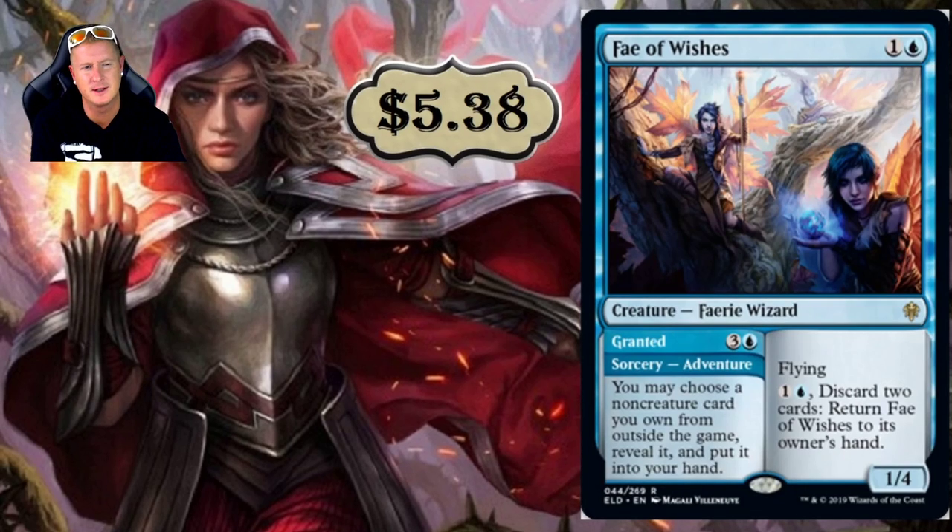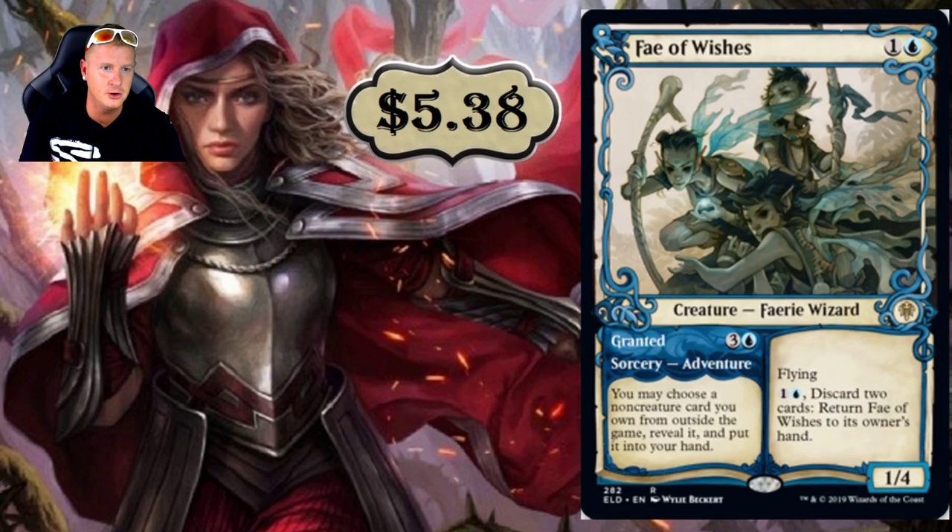Fae of Wishes is $5.38 — a card that could have been Mythic. You may choose a non-creature card you own from outside the game, reveal it, and put it into your hand. That means Planeswalkers, Artifacts, Enchantments — basically any non-creature card from your sideboard. For two mana and discarding two cards, you can return Fae of Wishes to its owner's hand. It's a 1/4 Fairy Wizard — two very good tribes.